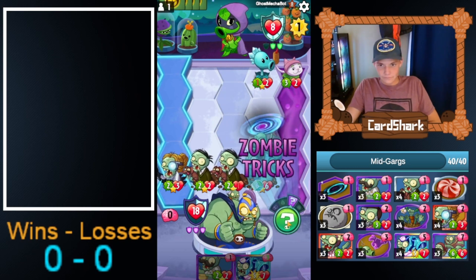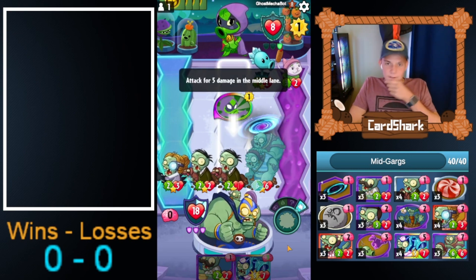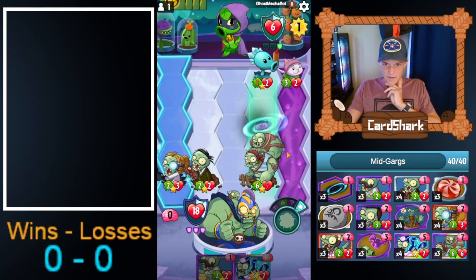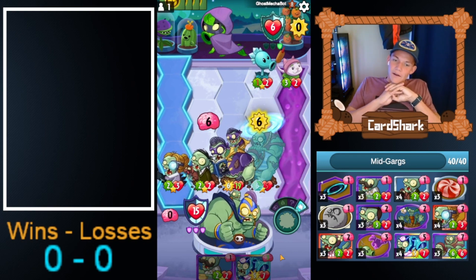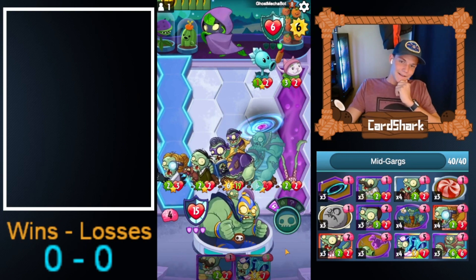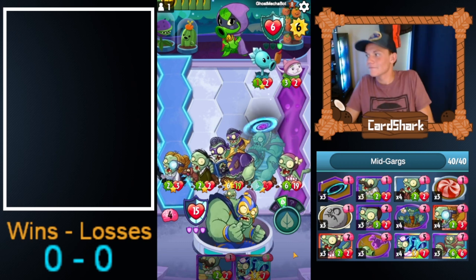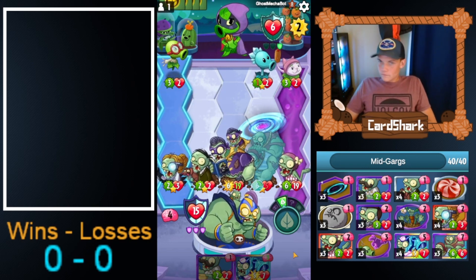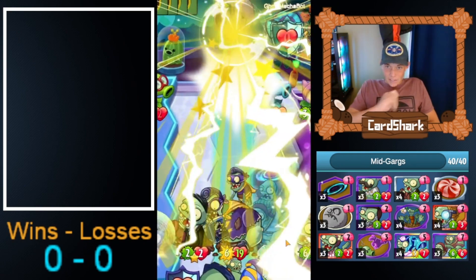He froze it, so that means it won't be killing that Frozen Pea and it'll just stay alive. He's down to 6. We're gonna be making either a Deep Sea Garg or a Gargling. It's a 6/19. He's got 6 brains — deal with this. We'll have a 6/19 Amphibious Zombie now with Synchronized Swimmer. That just means another Garg's gonna be able to spawn. And just like that we are 1-0.